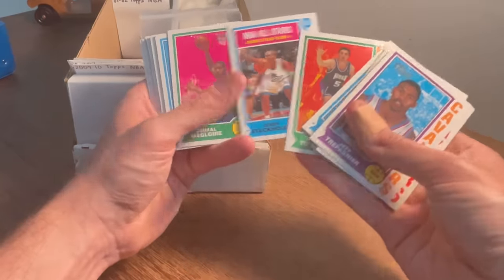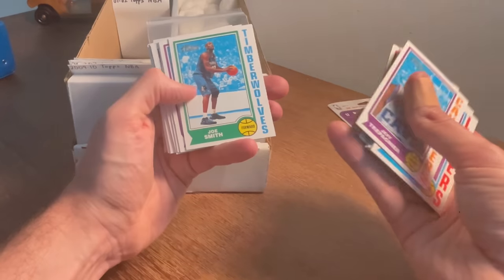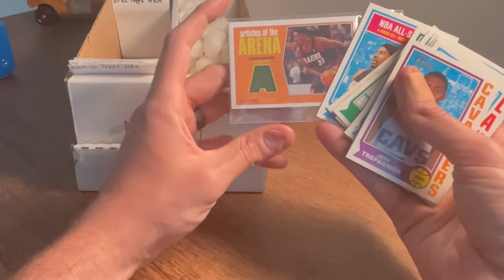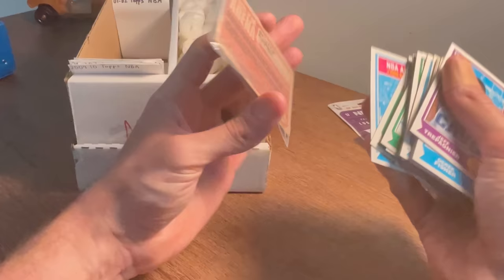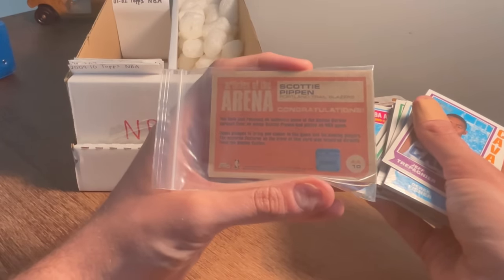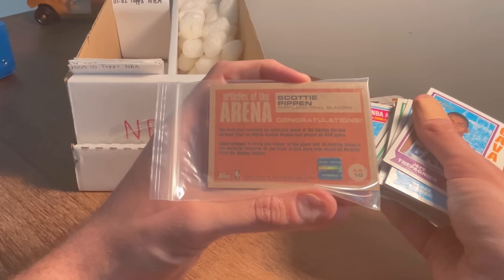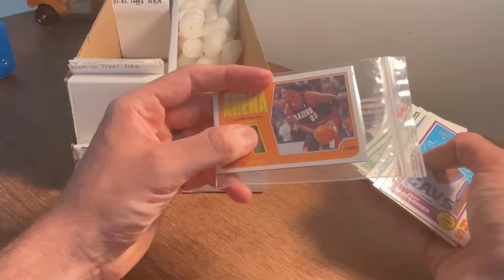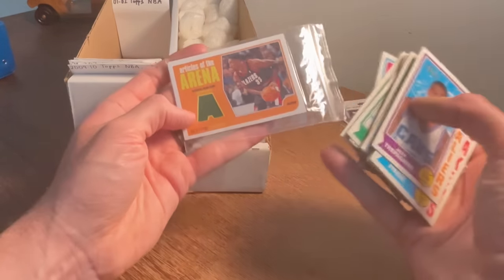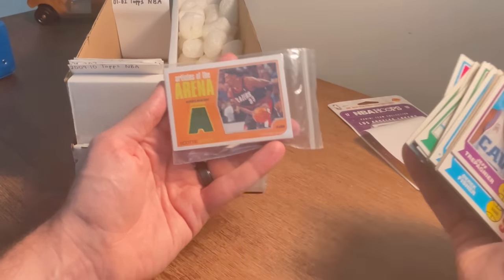Paul Pierce, Antawn Jamison, Gilbert Arenas rookie card — nice. KG. First Round Matchup — that's a cool card. Wait, was that a — no. Oh what is that? Articles of the Arena — Scottie Pippen! No way! It says: 'You've just received an authentic piece of the Boston Garden parquet floor on which Scottie Pippen had played an NBA game.' That's kind of funny but that is pretty cool. Either way, that is a sick sick card. This is easily my favorite unboxing I've gotten on camera this year — it may be my favorite unboxing I've had this entire year.